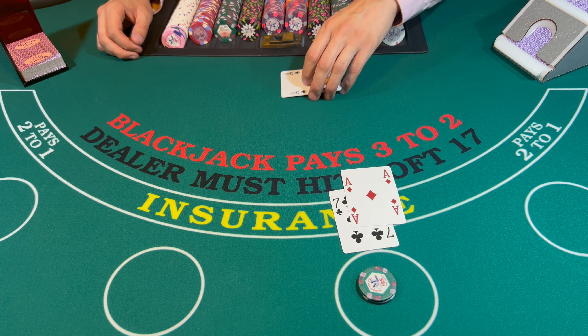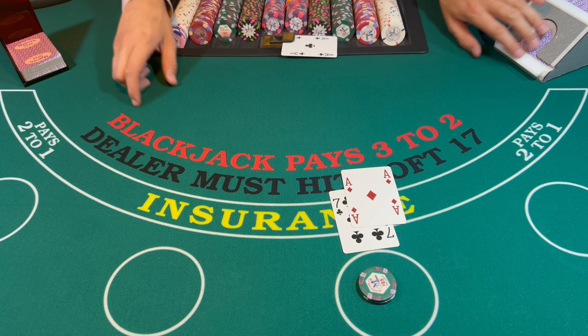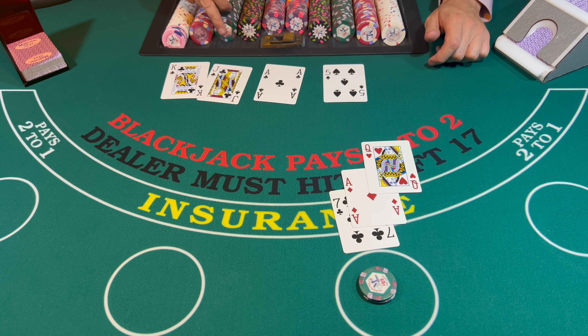Insurance? No insurance please. Okay, let's see if we get a 2 or 3 or something nice like this — 18. Is it good enough? Let's see. Dealer bricks.